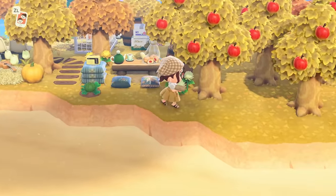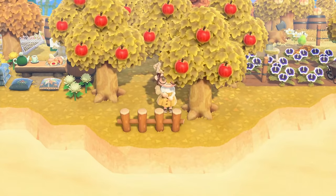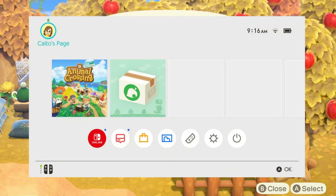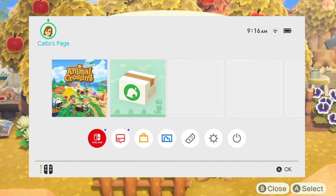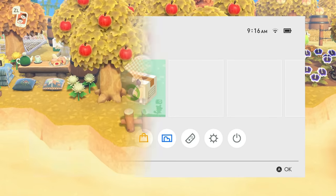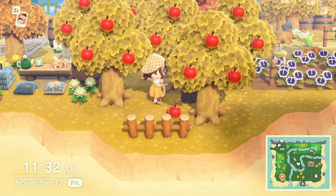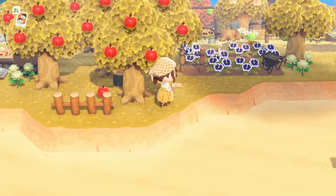Moving on to the second question I get asked very frequently — people ask this when I'm time traveling, because when I go to my home screen there is an app next to my Animal Crossing game. People want to know what that app is. It's super cute, it's got a little Nook cardboard box on it. All this app is is the Animal Crossing New Horizons Island Transfer Tool, and this is actually how you move your island from one Switch to another.